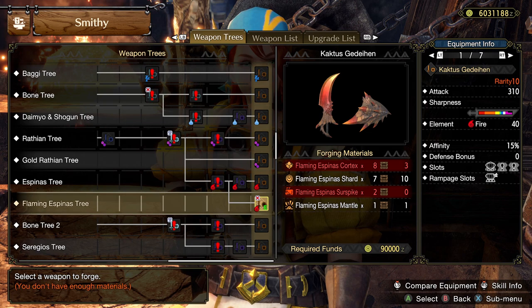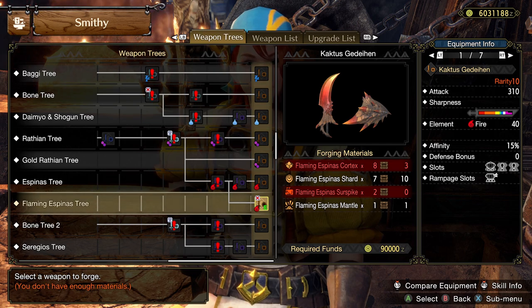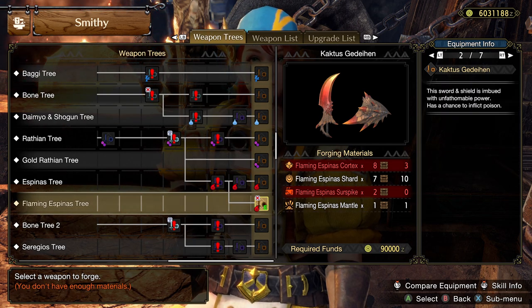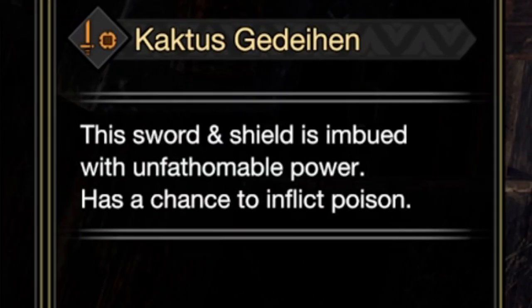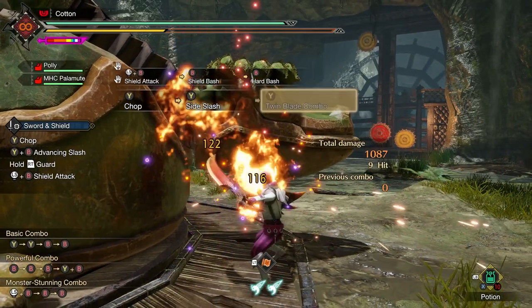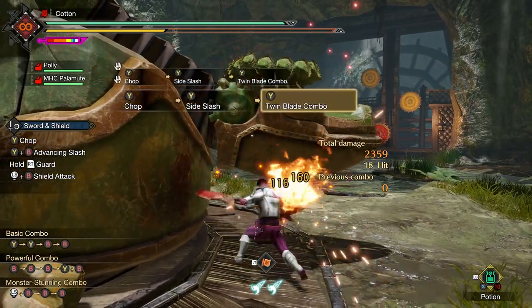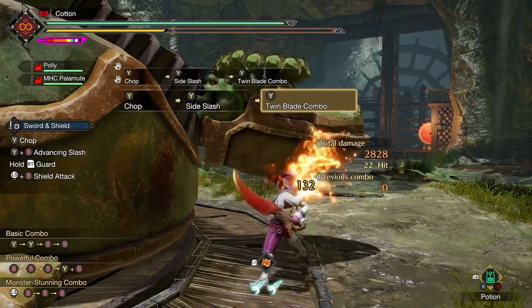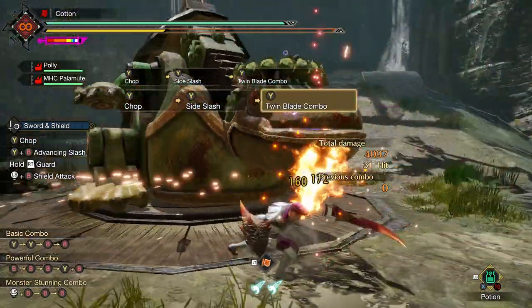In relation to equipment in this title update, there is a neat little thing hidden about one of the new weapons added — specifically the Flaming Espinas weapons. If you look at them in the weapon tree, they are all fire weapons with a healthy amount of fire element and great raw. But what isn't obvious is that they also have some hidden status on them. If you look at the description of each weapon, it mentions they have a chance to poison an enemy, and you will see poison clouds popping up on approximately 30% of weapon hits — the same way poison would function if it were naturally on the weapon.